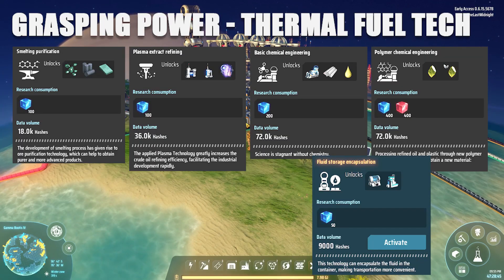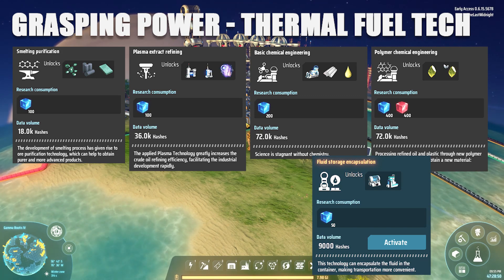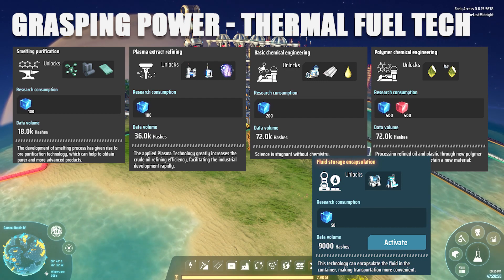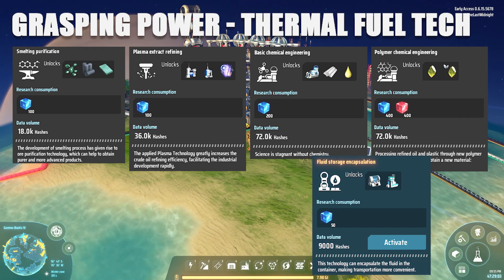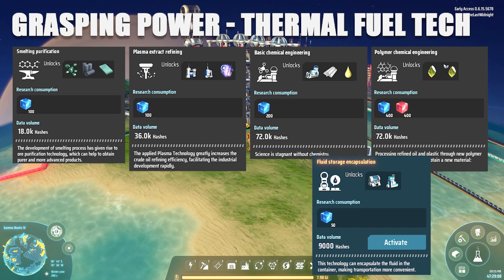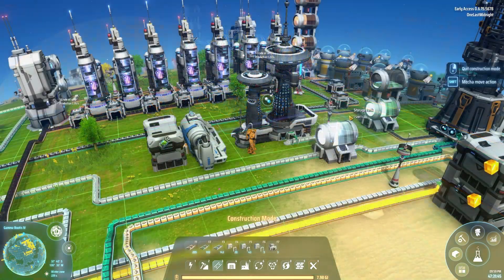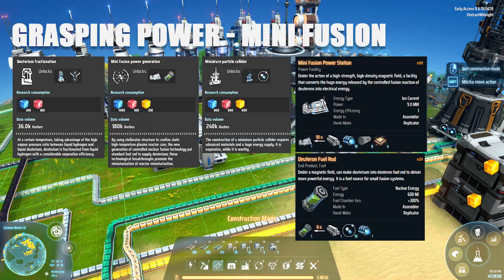Regardless of what fuel you put in your thermal power station, you'll need to unlock various technologies to reach those different fuel types: smelting purification to get graphite, plasma extract refining, basic chemical engineering for oil-based fuels, and polymer chemical engineering. If you're going to have an abundance of fuel, you should also get fuel storage encapsulation.